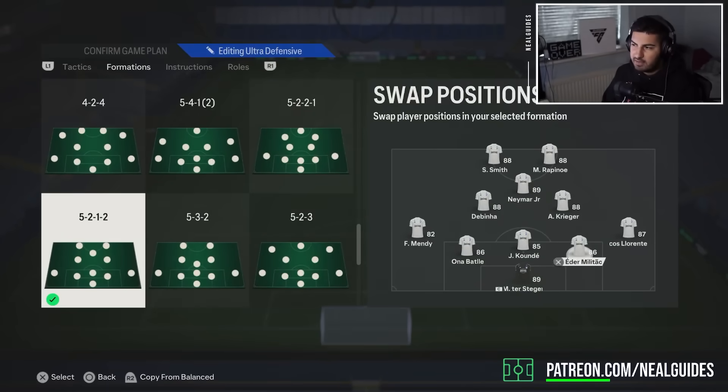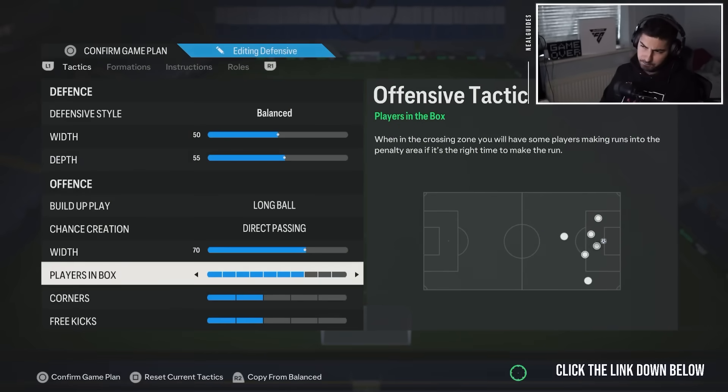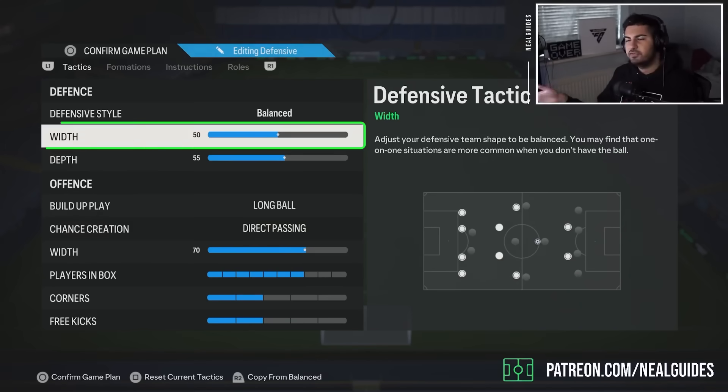The 5-2-1-2 is more attacking because of the way the wingbacks go forward. Copying the basic tactics for the 4-1-2-1-2 — they're pretty balanced, with a bit more width just because it's a 4-1-2-1-2. You don't have the same width as you would with the four backs going forward in the 5-2-1-2.